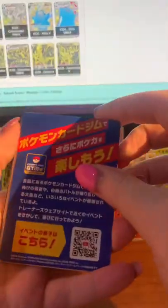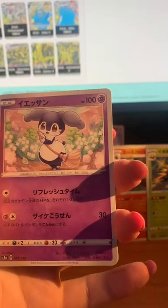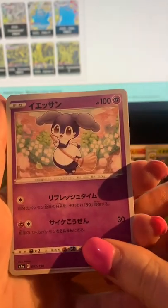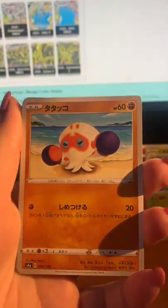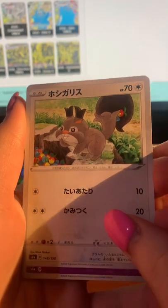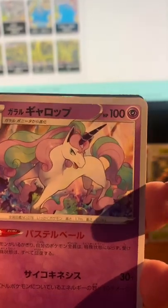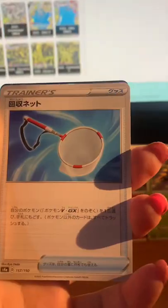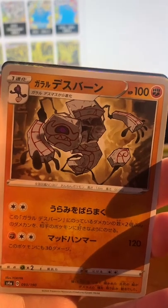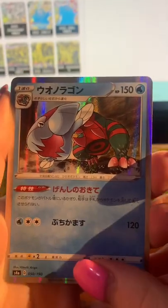Another one of these weird cards with the sword dog. Oh, we have not got one of these yet — very cute Indeedee. I wonder if they have a version of the male Indeedee because he's quite cute too. Little boxing octopus. Greedent — no, that was the big guy. I can't remember what this guy's called. Oh, that's pretty — I wouldn't mind pulling the shiny of one of these, that would be really really cool.